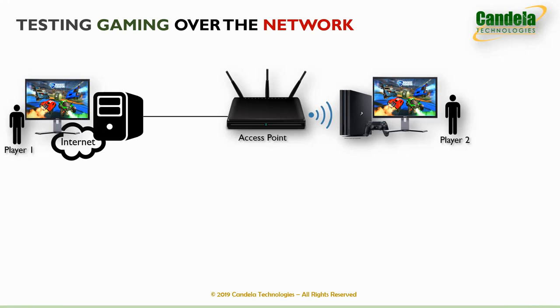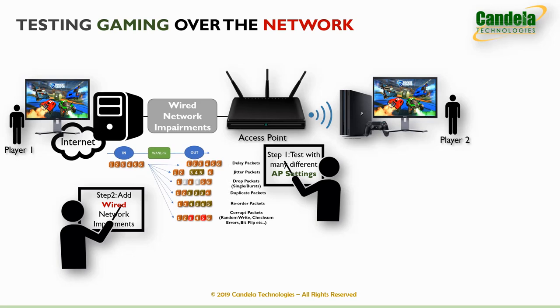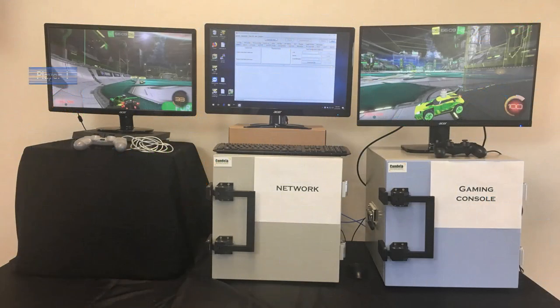It's important to measure the end-to-end user experience of gamers when playing real-time multiplayer games on the internet over a Wi-Fi network. Step 1 is to test with many different types of APs and Wi-Fi network settings. Step 2 would be to add network impairments on the wired network to emulate network latency, jitter, packet loss, and so on, and see how the gaming software adapts. Step 3 would be to test in the presence of wireless impairments like various distances from the AP and crowded environments causing co-channel and adjacent channel interference. Candela LandForge test systems are fully capable of conducting these tests in a controllable, repeatable, and automatable test environment.